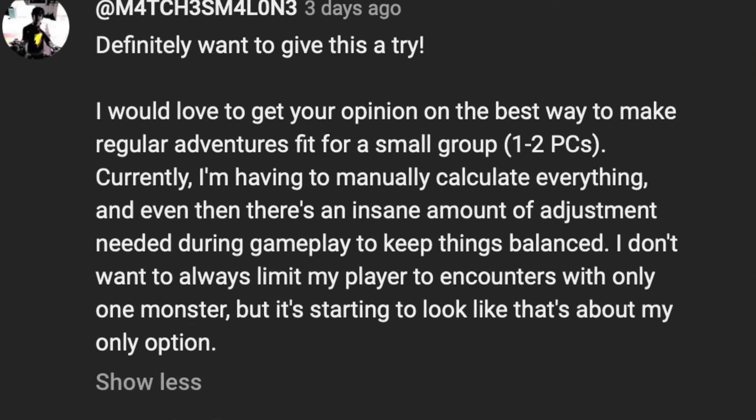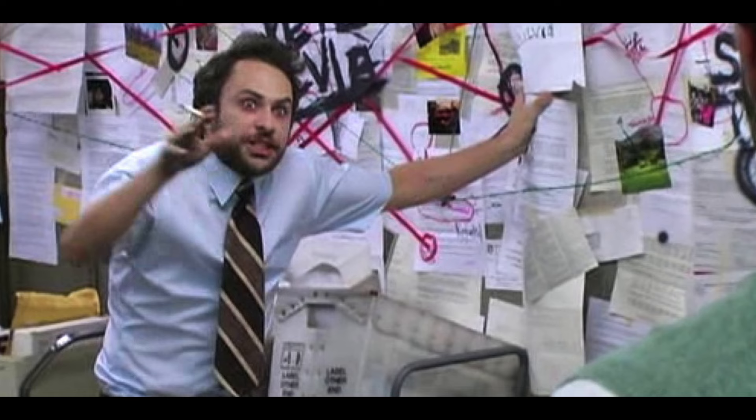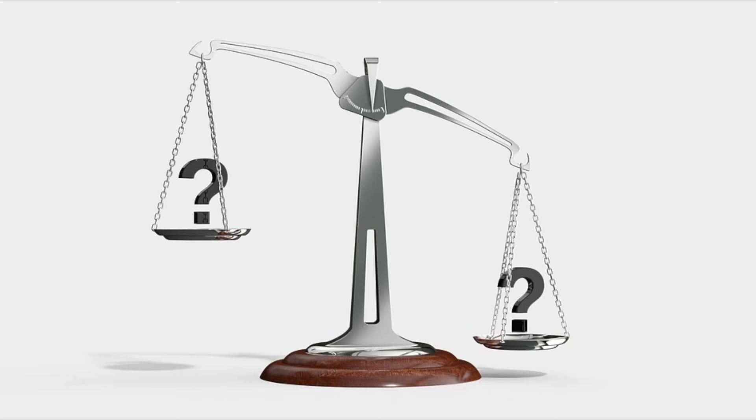So the other day, I got a comment on one of my videos that asked about rebalancing encounters or entire adventures for small parties or one-on-one D&D. I responded with a couple of suggestions for how to even the odds, but this got me thinking. There has to be a solid way to reliably and accurately rebalance adventure content without doing a ton of work. That last part is key — how can we adopt a low effort strategy here without spending inordinate amounts of time?